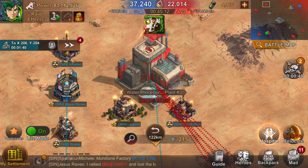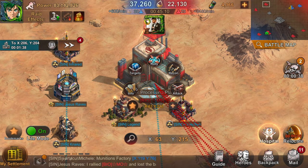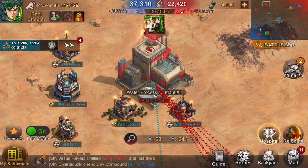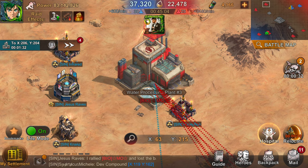In addition to that, we have the water processing plants. Think of these as smaller versions of the water treatment plants — they give you half as much water. They're also very abundant; there are four of them across the map, so capture these when you can.